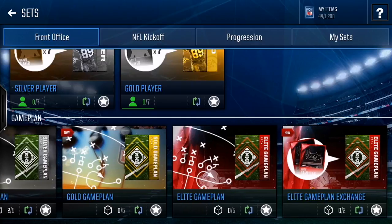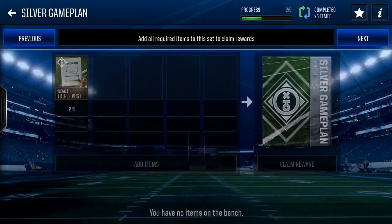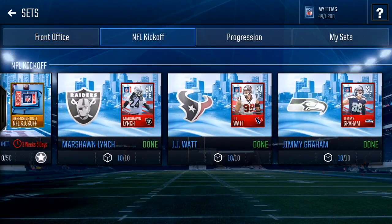Bronze game plans make you money, silver game plans make you money. Gold game plans and league game plans I'm not sure about — I've never done them. But this set right here is the best money set: trade in five bronze game plans and you get a silver game plan. Silver game plans go for around 15k right now and each bronze one goes for around 2,500, so you can make a lot of profit trading up to a silver collectible.